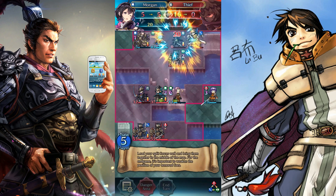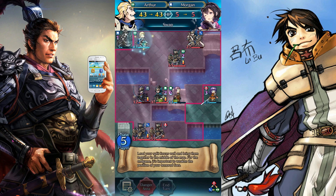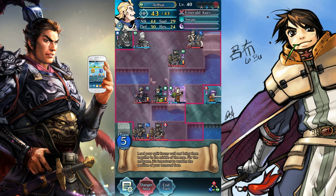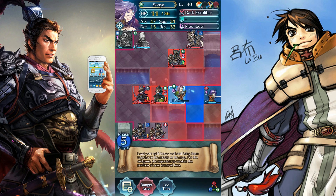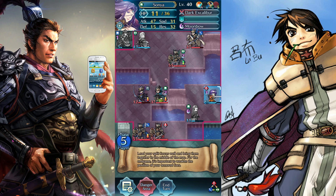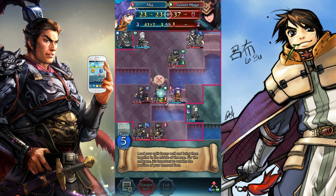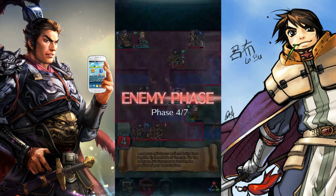Morgan Freeman will destroy the Thief that attacked her. Meanwhile, Captain America will once again heroically get in the way. Boobasaurus Flex could take out any of these units, but she can't tank another attack, so she must hide in the corner like this. And then Wah mazes this Green Maze to death. Ending my turn.